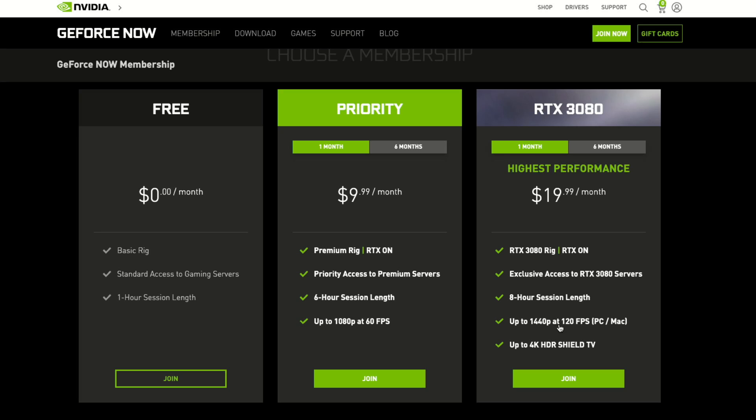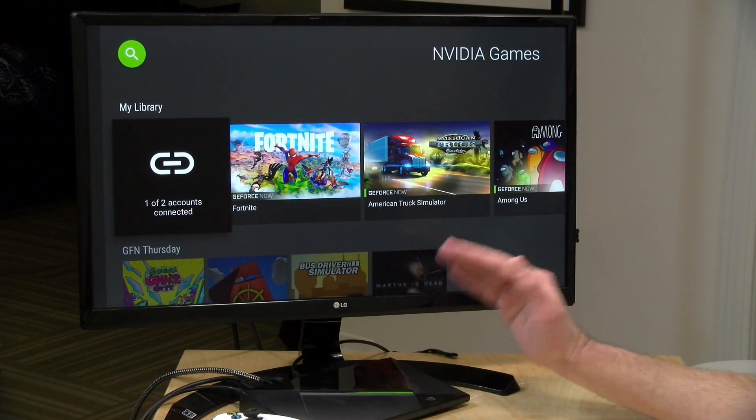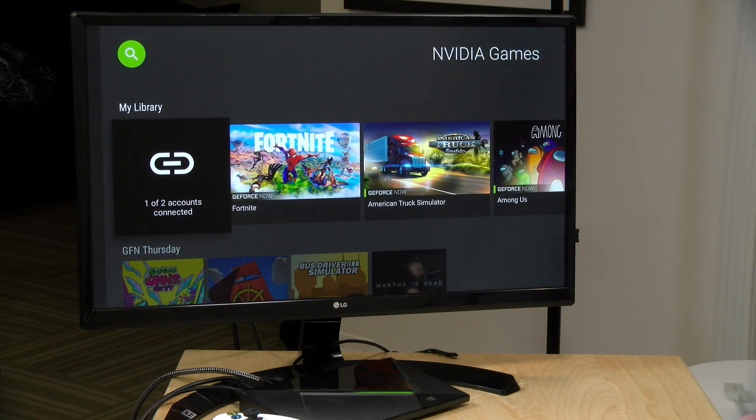If you are on a PC or a Mac, the 3080 tier gives you 1440p at up to 120 frames per second. You'll also get 120 frames per second on compatible Android phones — they have a list of phones that can hit that frame rate. You'll want to make sure you've got a really good WiFi connection for that because it will consume a lot of bandwidth. On the Nvidia Shield TV, and only the Shield TV, you can get up to 4K at 60 frames per second with HDR. I tested it earlier on my OLED TV and it looks great, and it even works on the 2015-era Nvidia Shield.